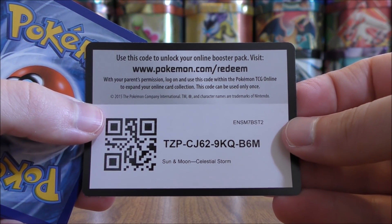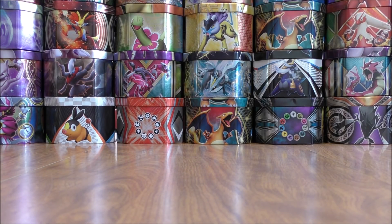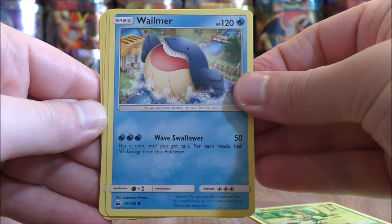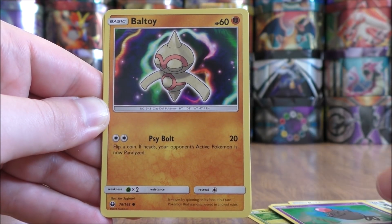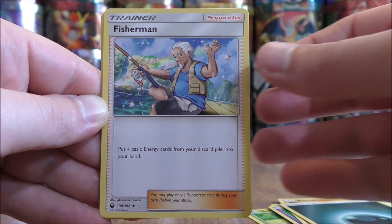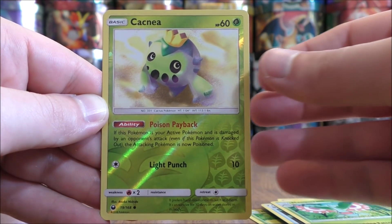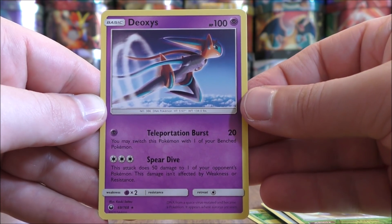Should be getting one more Prism Star card — hopefully Latias, and then I'd have all three in the set. This pack starts with Bellsprout, Wailmer, Beldum, Spoink, Baltoy, Darkness Type Energy, Fisherman, Super Scoop Up, Masquerain, a Reverse Hollow of a Cacnea which is a common, and the final card is another Deoxys.